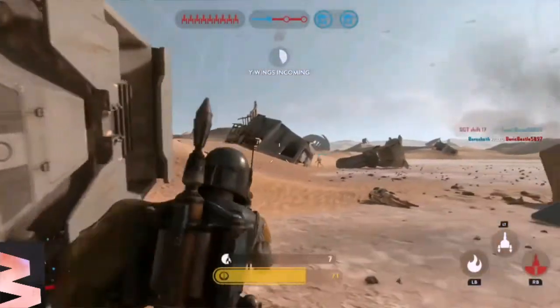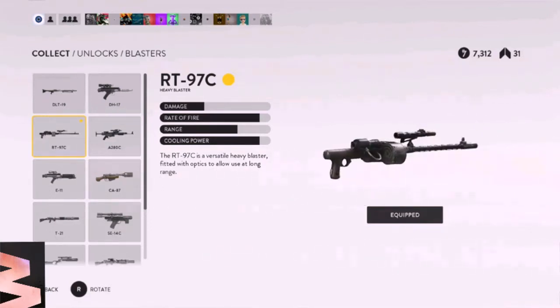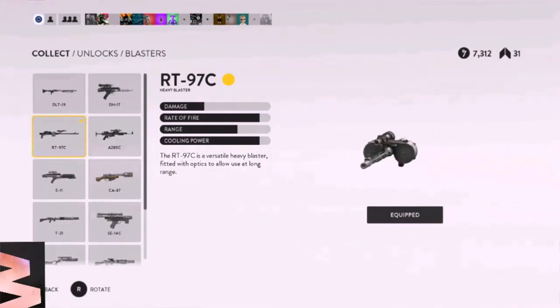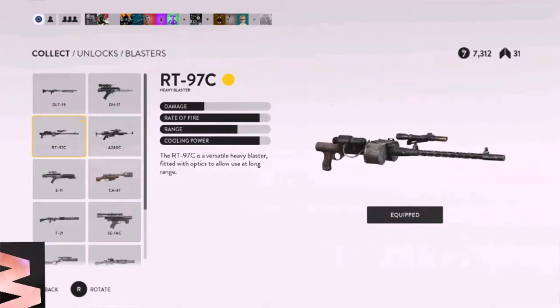The first one I'll show you is the RT-97C. You can see its damage is about a third of the way up. Its rate of fire is almost maxed out, cooling power almost maxed out, and its range is pretty decent. This gun has a really, really high rate of fire, which tends to have obviously more recoil.